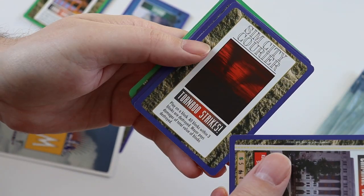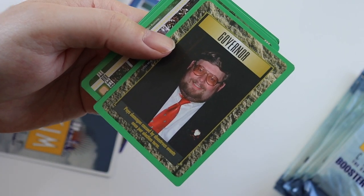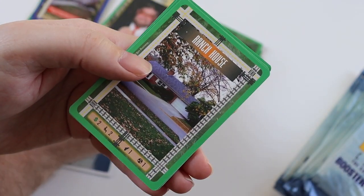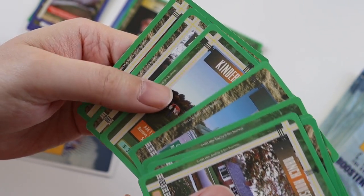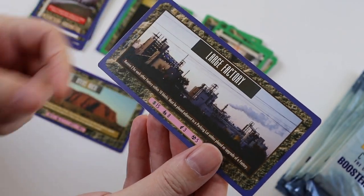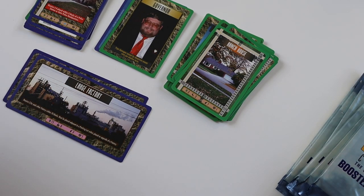Pack two. Uncommons: criminal courthouse, tornado strikes, low-income housing, car wash, concrete plant. The rare card is a governor — I don't have that one. I've never seen that card before. That's brilliant, a rare card that I need! Commons: ranch house, 69 South Downey Circle, barn, river, pipeline, kindergarten, 723 West 9th Street, and a coal-burning power plant. The ultra-rare card is a large factory — I'm not sure if I've got that, there's a possibility I do. But I don't have the rare card.